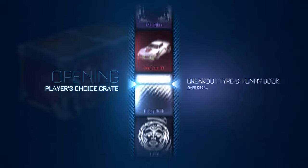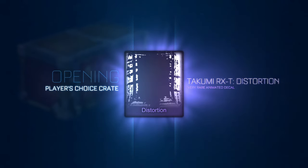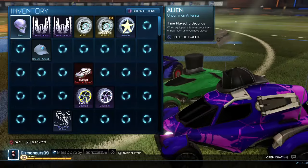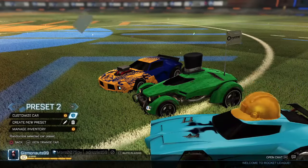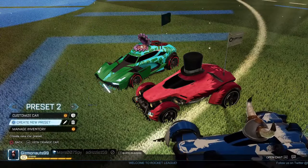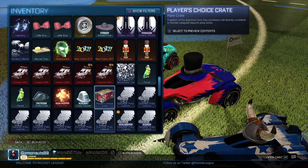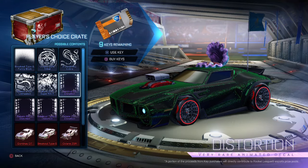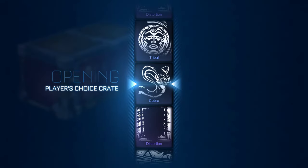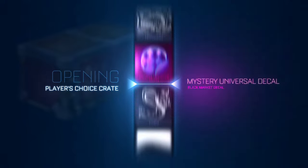I like how everything in this crate has a super long name. I got Takumi RXT Distortion — dang it, I was so close. Okay, we've got to do one last triple randomization — one, two, three. Breakout Type-S with Lobos and Clamshell. That Clamshell is awful, Jesus. All right, one last shot — Dominus GT Distortion, please show yourself.